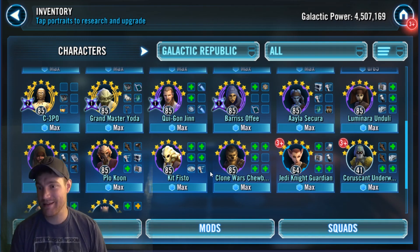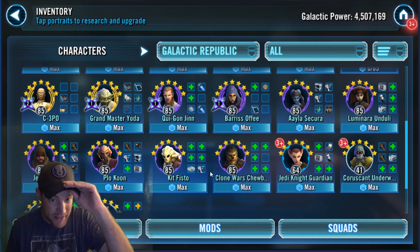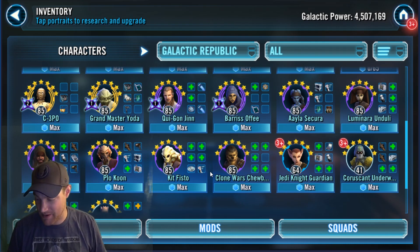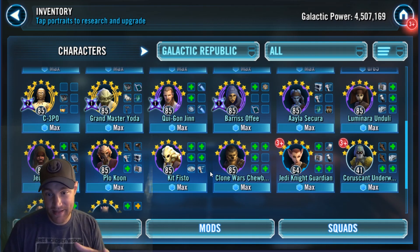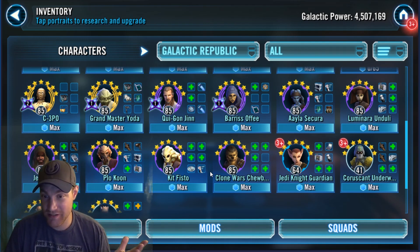If you give those guys a rework — not necessarily massive — but give those characters synergy together, you can form another good Galactic Republic Jedi team that helps you throughout all aspects of the game. Not meta-defining like Darth Revan, but powerful — like the Carth team with Carth Zeta, Mission Zeta, and Zaalbar Zeta. They are a fantastic defensive team, hard to beat. Make the Jedi team like that — a second- or third-string team that can compete.